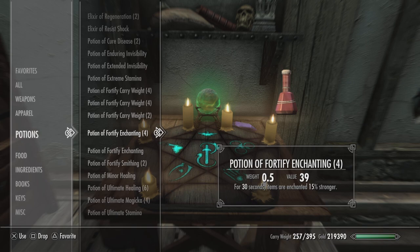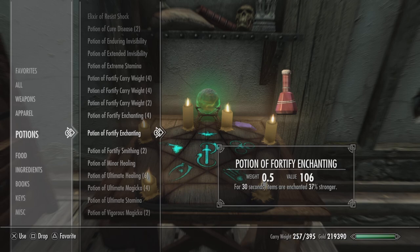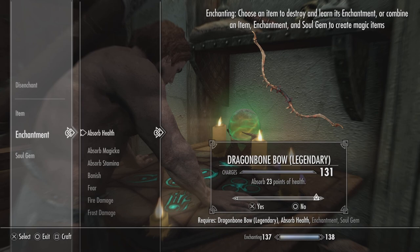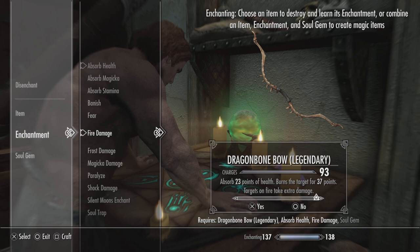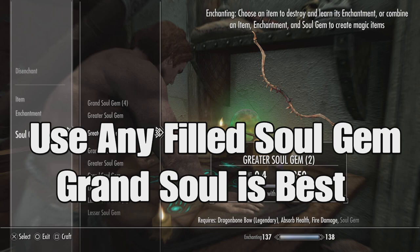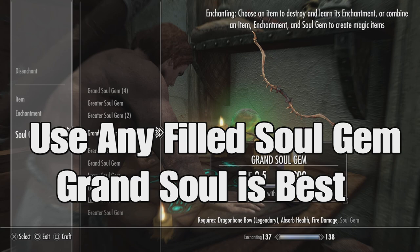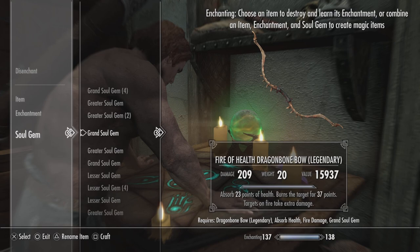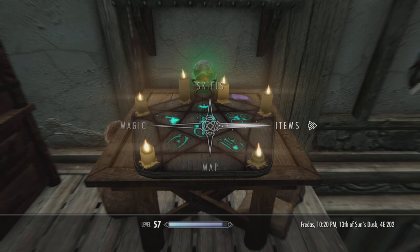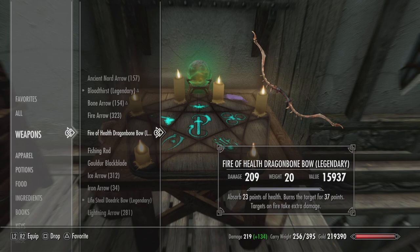I'm going to find the potion of fortify enchanting for 37% stronger. This is my more recent potion that I've been able to make. Immediately start enchanting — you can see the effect around the player. Take your particular item, get whatever enchantment you want on there, and set those up. They need to be set up with an extra click for a yes. I'm going to double enchant this because my enchanting is at 100 and I have the skills improved. Make sure I have the grand soul gem. Once that's set up, you can rename your item. I've named it 'Fire of Health Dragon Bone Bow.' I'm going to enchant it — yes. It has been enchanted. It has the new name and 209 damage, 23 points of health, 37 on the fire. And it has a value of 15,937.